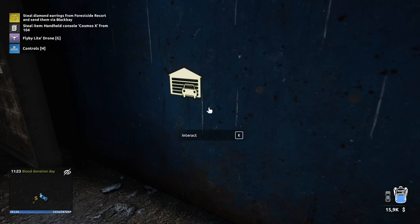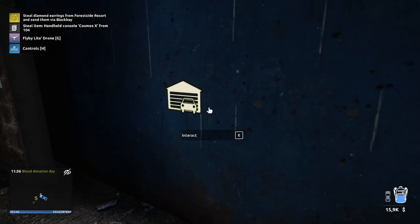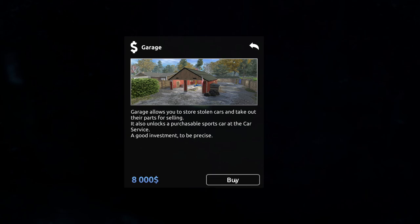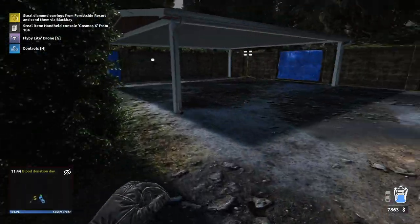Hello guys, KP Shamino here with a new video for Thief Simulator 2. In this video I'm going to show you how you can steal the golf cart in the resort — that's the first heist you need to do. First of all, you need to buy a garage, otherwise you cannot steal cars. You need to buy it for eight thousand dollars and then you get something like this.